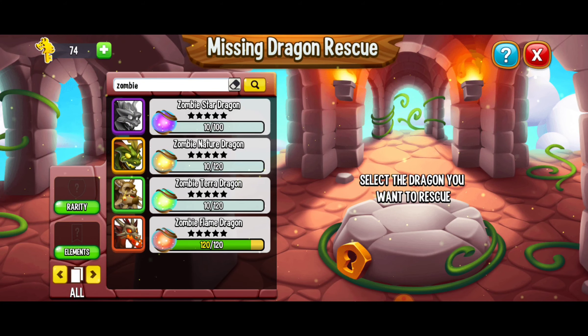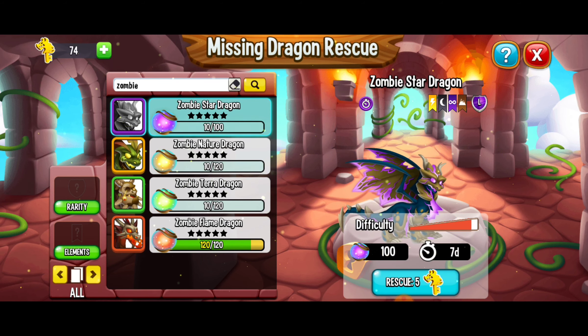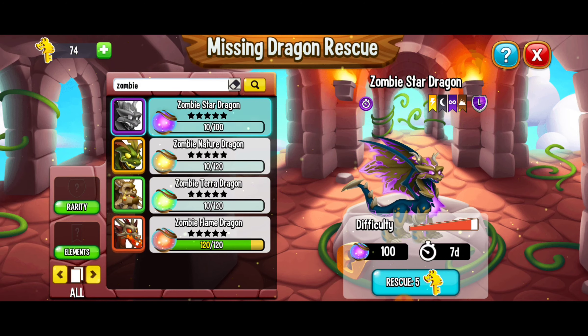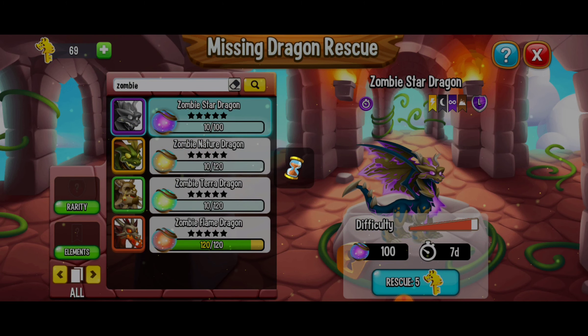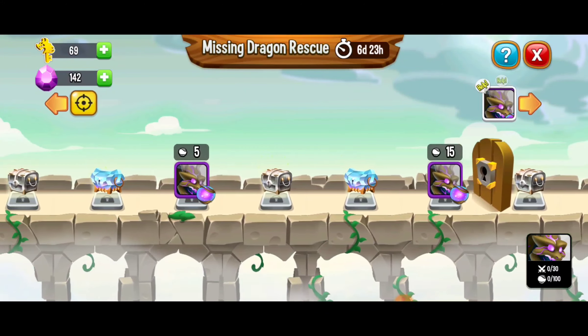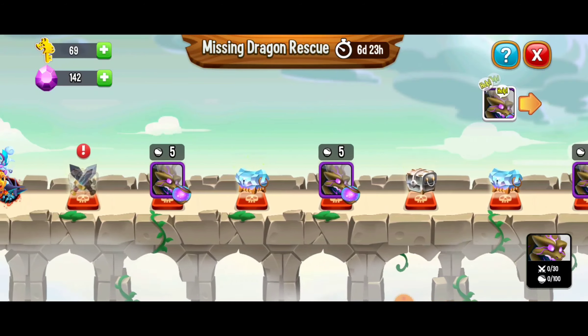Hey, what's up everybody, this is Toasty Gamer Boutique. We're here playing Dragon City and in this video we are going to be rescuing the Dragon Star Dragon. With the Dragon Rescue you can get up to a hundred of this dragon's orbs and we're going to start this off with five Dragon Rescue keys. We have seven days to do our best to get as many of these orbs as possible and we are going to have some fun doing so.